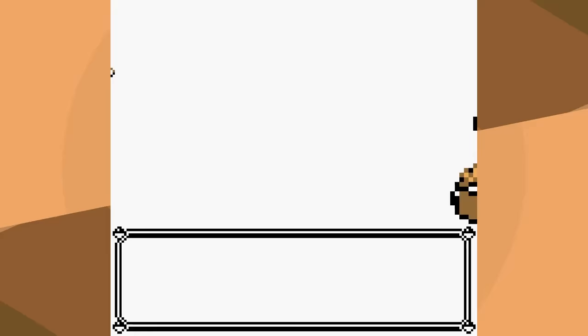Against Sabrina, the biggest thing is outspeeding, which we do — one-shot. Do we one-shot Mr. Mime? No, but a full paralysis is pretty lucky. Venomoth we don't one-shot, but Leech Life is fine. We need to outspeed Alakazam — we don't, but it misses with Psy Wave. Then we paralyze it, and we still have Quick Attack, so even if we hadn't paralyzed it, it would have been fine. That went really, really well.